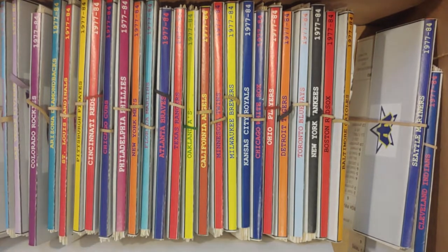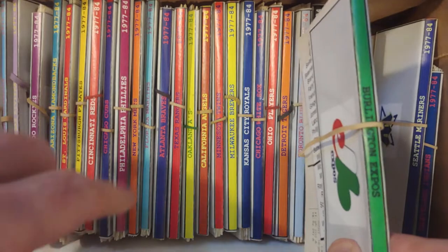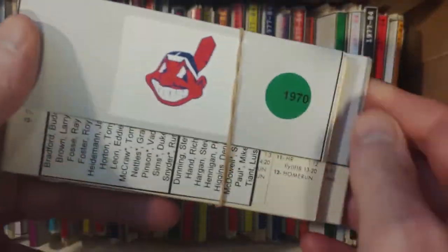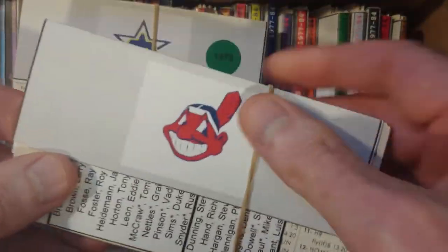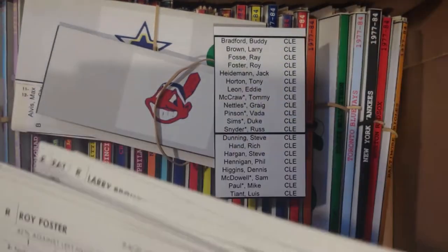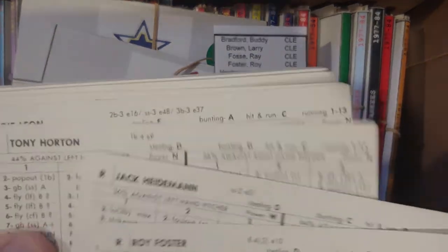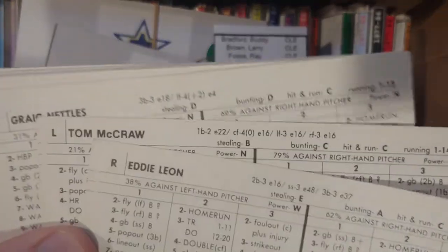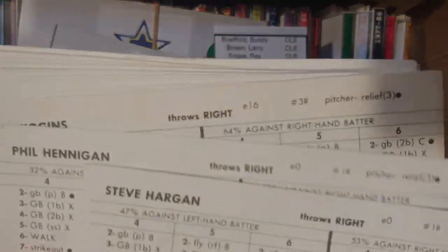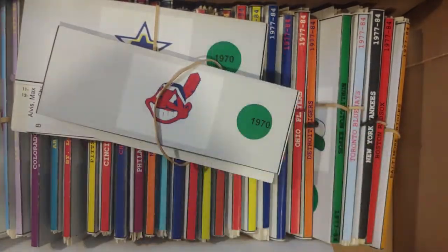I don't have any more cards. We put the Expos here in this division, and that would be the entire thing. Then maybe Cleveland and Seattle were resolved and I didn't file it properly — let's double check. Bradford, Brown, Fosse. Foster, Heidemann, Horton. Leon, McGraw, Mittles. Pinson, Sims, and Snyder. Dunning, Hand. Hargan, Hennigan. Higgins, McDowell. Mike Paul. Luis Tiano. Well, they were resolved — they should have been filed away.